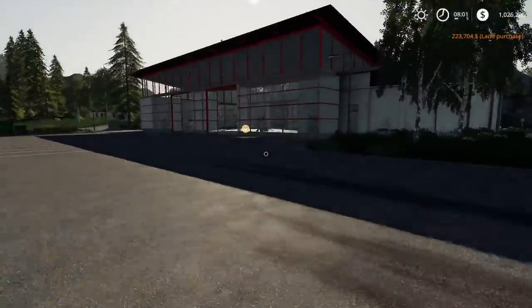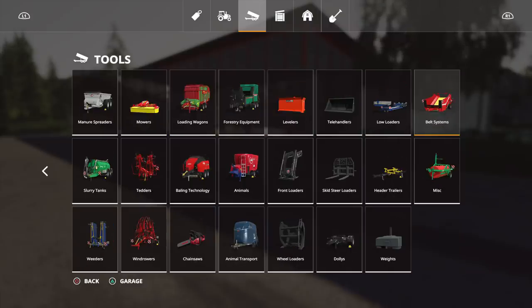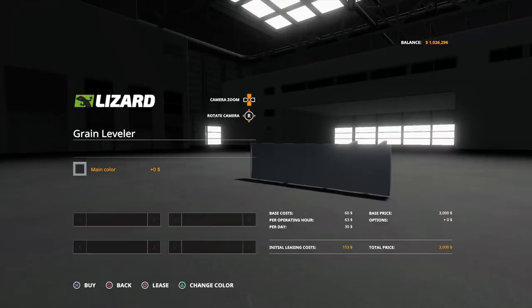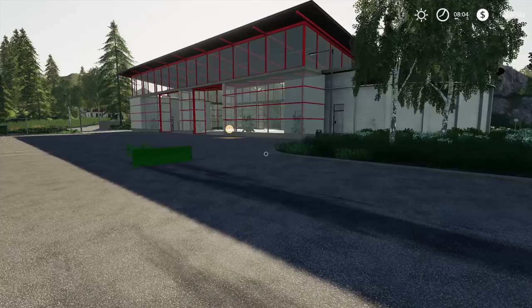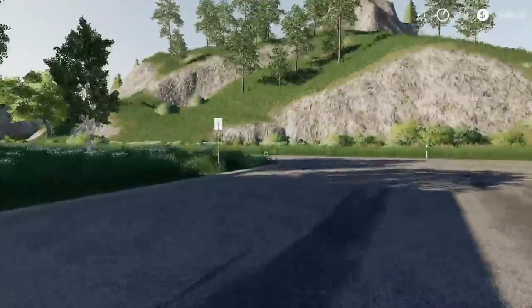Here we are in the map. Looking under levelers — there it is, the Grain Leveler at $3,000, two slots. You can change the color on it — let's go with our John Deere green of course. The idea is you hook it in front of a tractor and you basically compact and push your silage.